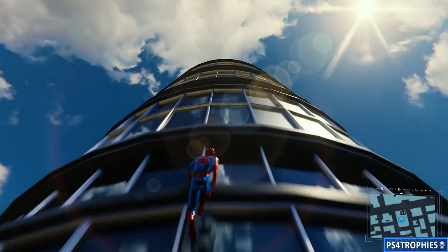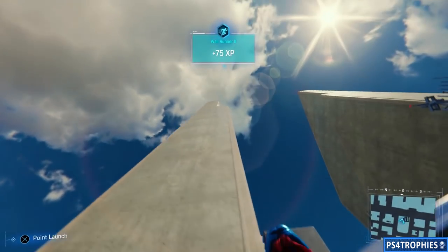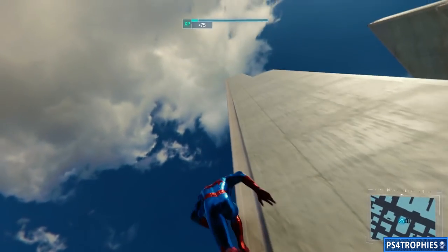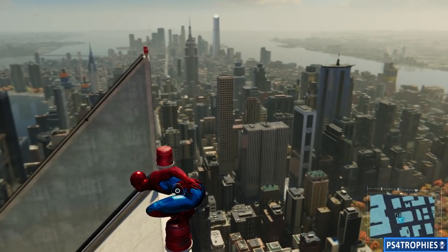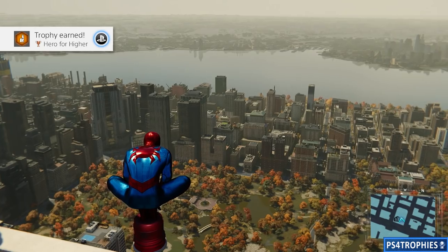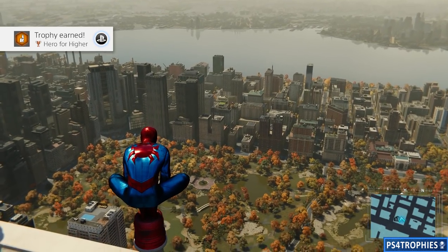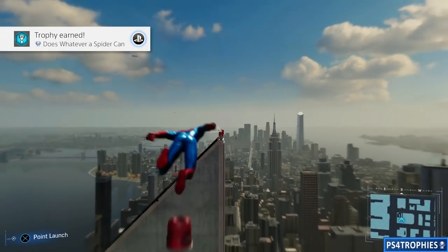So just go to this location, climb up the side of this building, and you're going to see at the top four red lights — two on the left side, two on the right side. All you need to do is park yourself on top of one of those and you will pop the trophy. As a bonus, I'm also going to pop the platinum trophy — so there's Hero for Hire, and Incoming is the platinum. Thank you guys so much for watching, please hit that like button and subscribe.